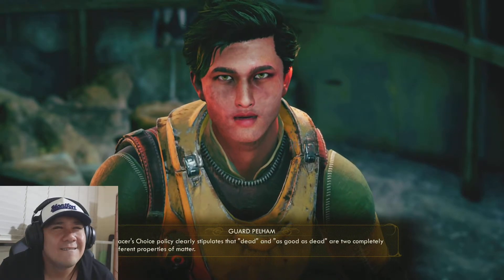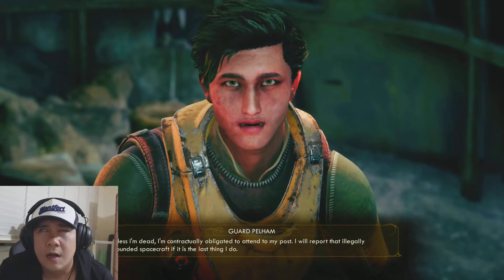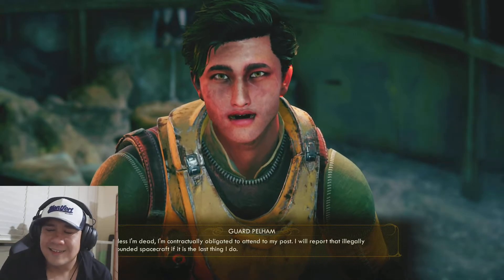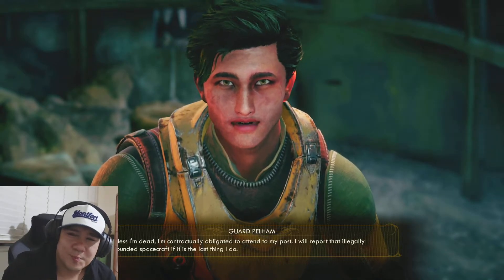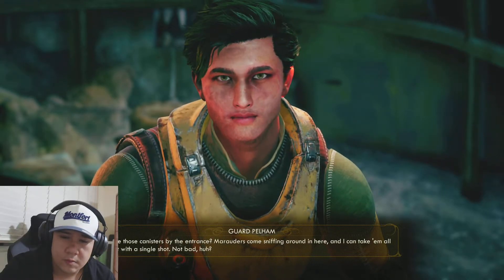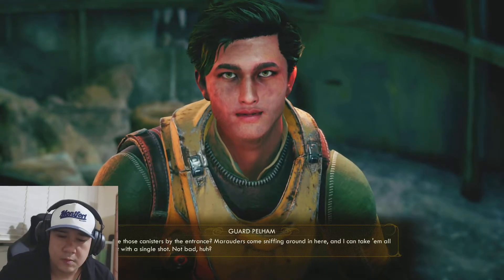Spacer's Choice policy clearly stipulates that dead and as-good-as-dead are two completely different properties of matter. Unless I'm dead, I'm contractually obligated to attend to my post. I will report that illegally grounded spacecraft if it is the last thing I do. See those canisters by the entrance? Marauders come sniffing around in here and I can take them all out with a single shot. Not bad, huh?